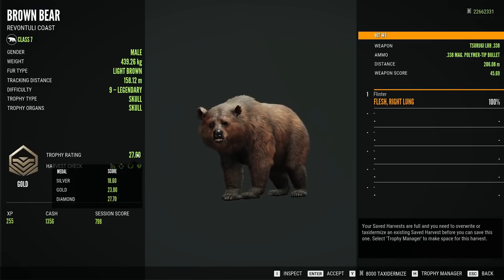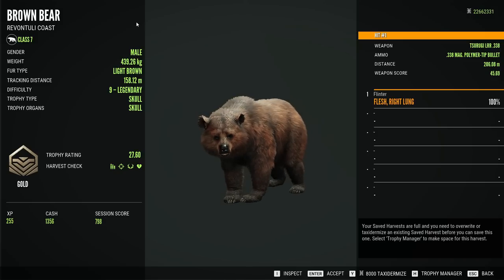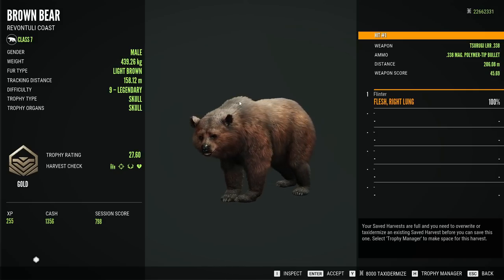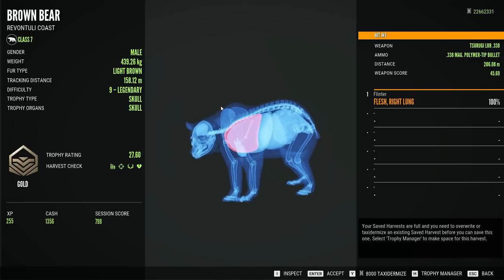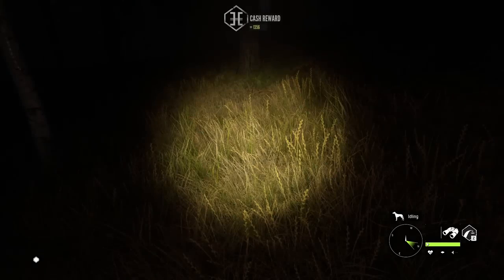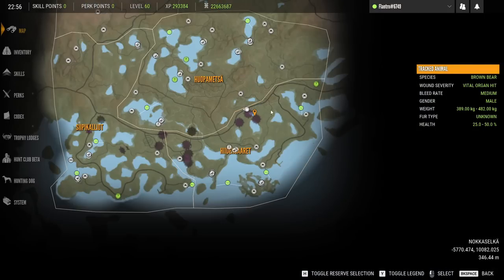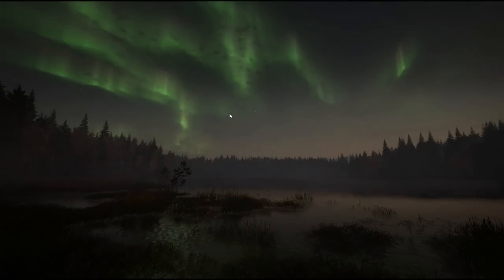27.60. The diamond requirement is 27.70. He has a very low weight — under 440 kg — which does not give them a good chance. An hour and a half that we could have been shooting raccoon dogs or geese or anything else. It's stuff like that that definitely does not help us hunting for those missing diamonds.